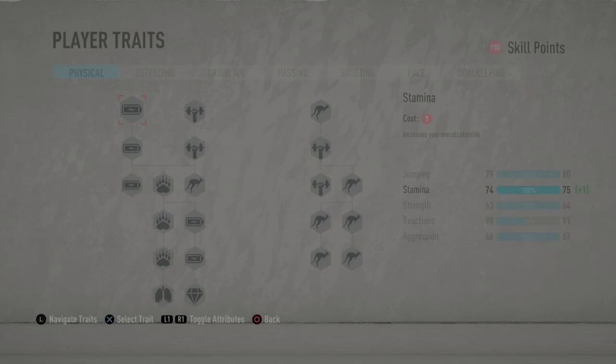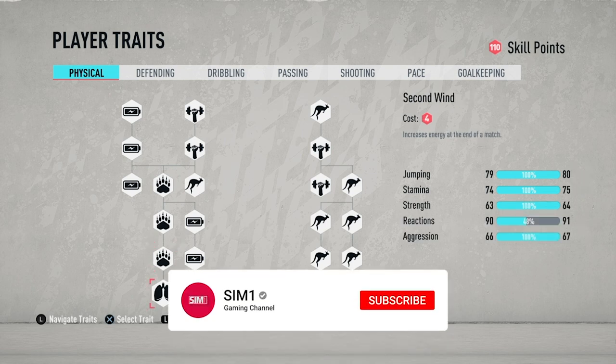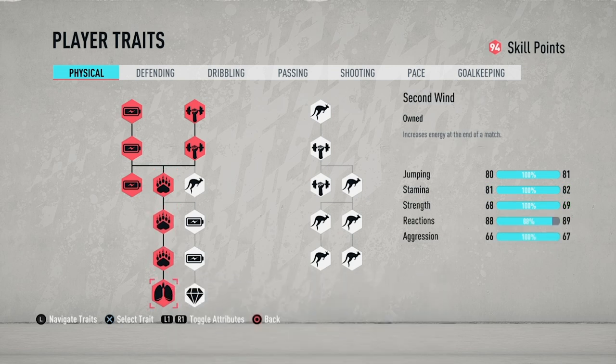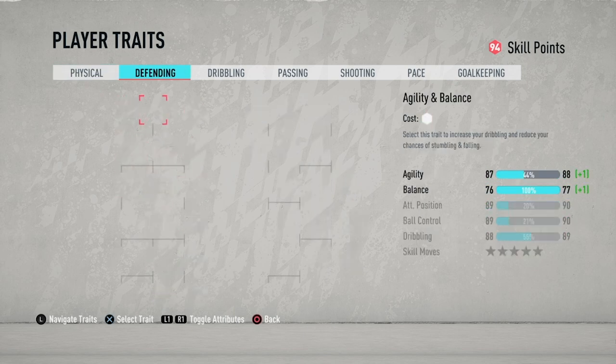Let's get on to applying the skill points. For a striker we need stamina — a lot of stamina — so I'm gonna put stamina and a bit of strength. As you can see our stamina right now is not high, because strikers for some reason don't just have mad stamina. That's why you gotta put a lot of stamina in.